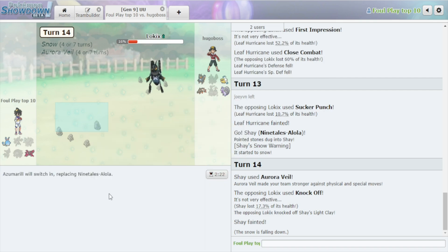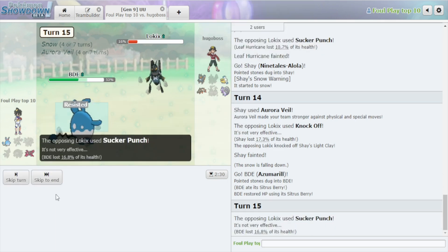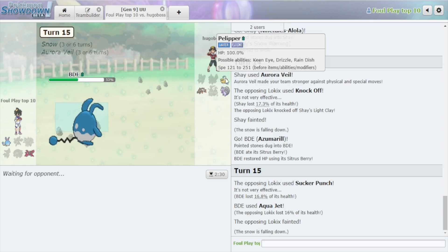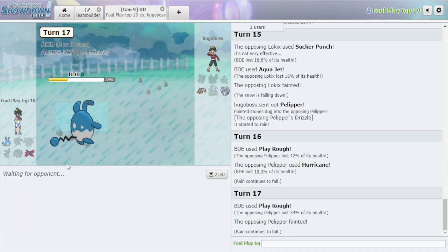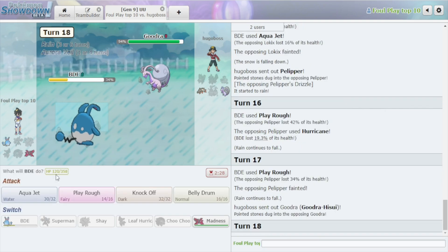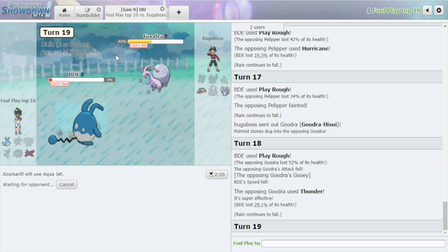We're going to big Azumarill — I'll Aqua Jet because these guys are going to stay in and Sucker Punch me. Imagine if I belly drummed — it wasn't game over if I did, but imagine. It's game over — I can't believe I lose to a Sucker Punch like this. I've got four more turns of Veil — it's four too little. They've got too many good Pokemon left. Thunder — three more turns of Veil.